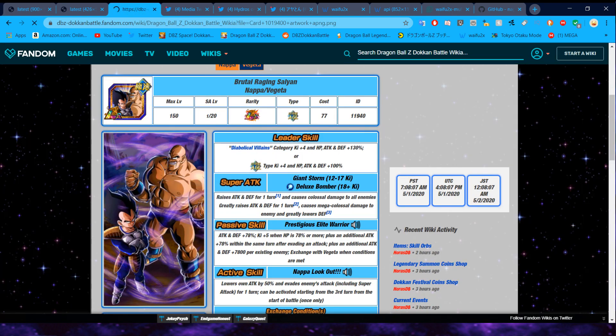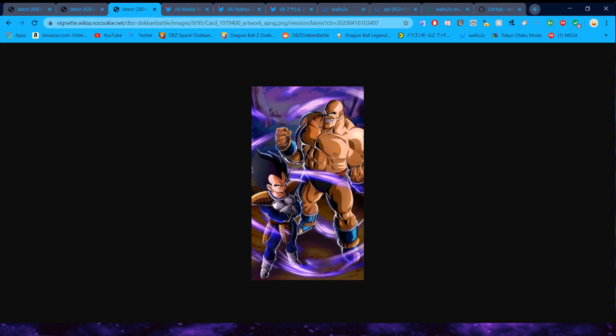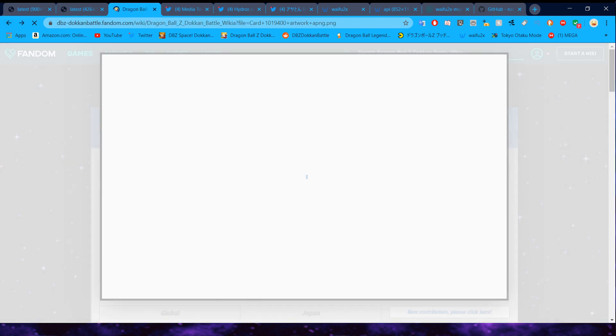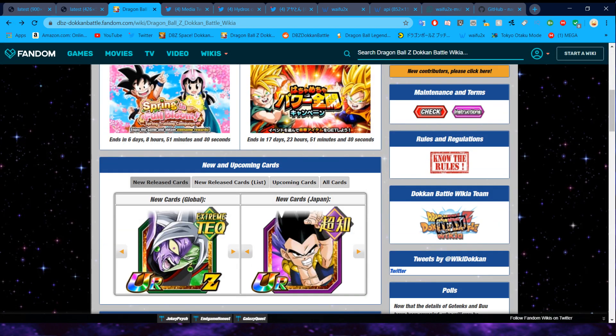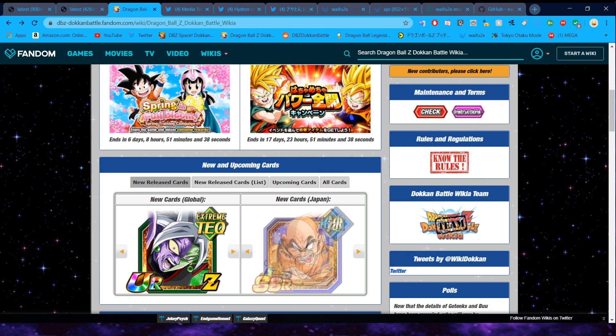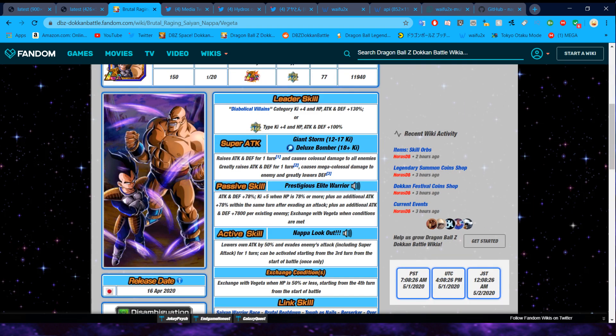Unfortunately, when it comes to LRs that will not be the case, because they usually just have a kind of crummy PNG. Also, when it comes to that particular card — the wiki really did me dirty — if you look at the actual page it's going to be a GIF of the unit, so it's not actually going to be HD. But we will solve that problem of HD LRs later. For now let's move on to the next option.